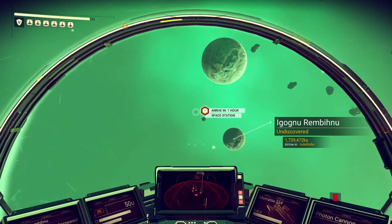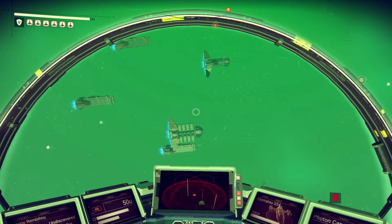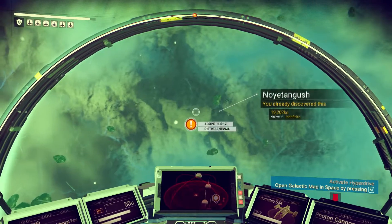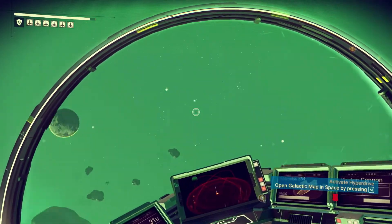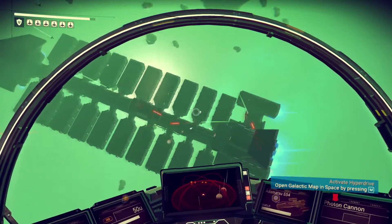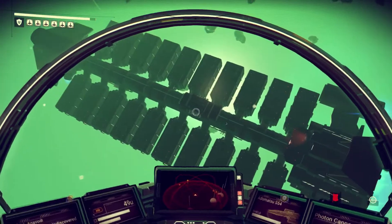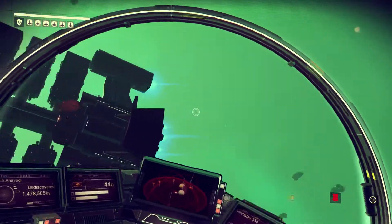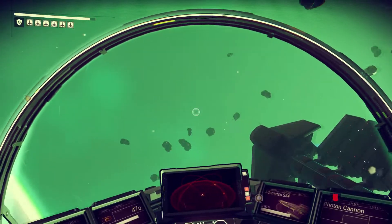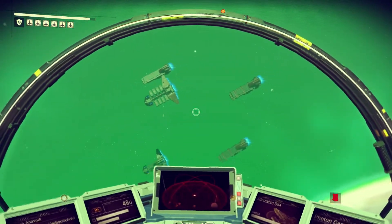Here is a space station, here's a bunch of ships — freighters or something. Something's shooting at me. I don't know what's up with the distress signal. There doesn't seem to be anything here. Whoa, who's this guy? They're shooting — I guess they're shooting each other. I don't know if they're shooting this freighter. I wish it would give me more information. Container — reinforce, destroy. So I could be a pirate if I wanted to, but I don't want to anger anybody. I guess these guys are just shooting that ship.